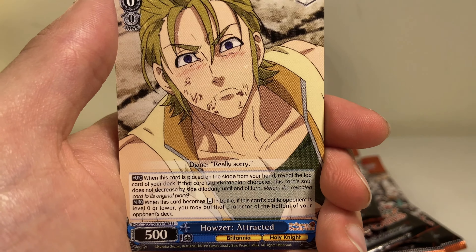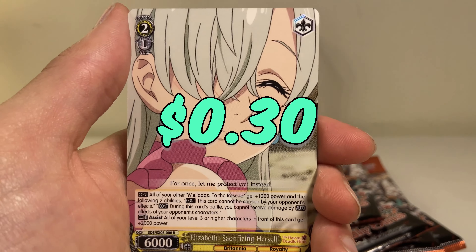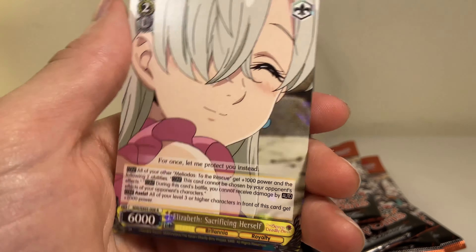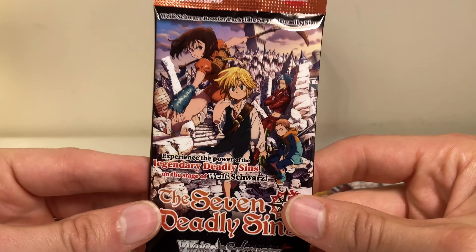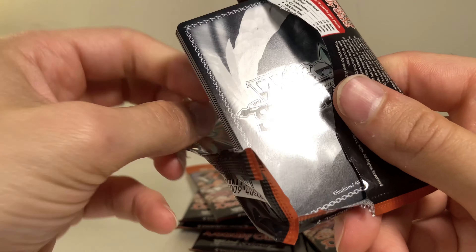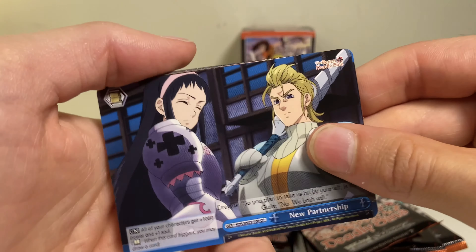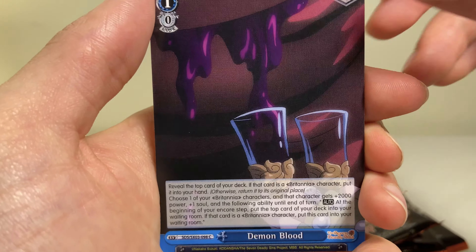We got Hauser Attracted into a nice Elizabeth — god damn it, they're all sacrificing themselves! What the hell is wrong with these people? Where are their parents? Probably back home opening some trading cards just like us.